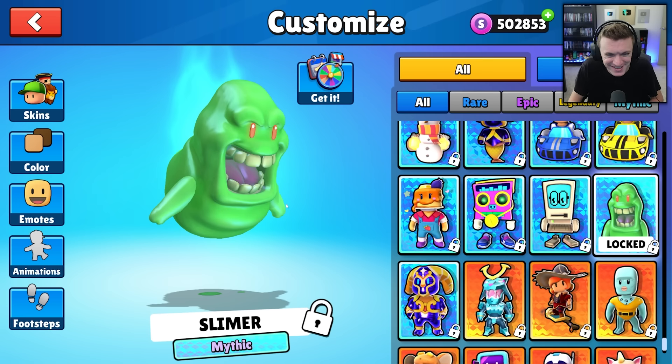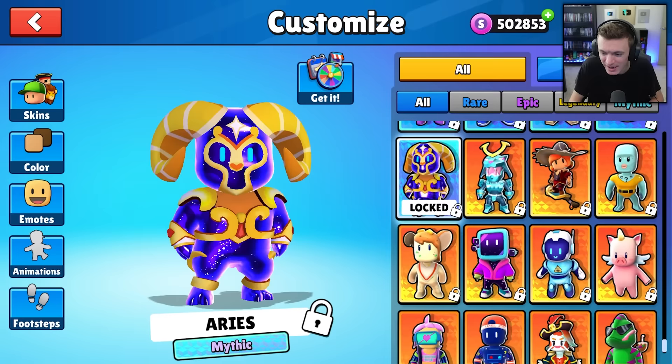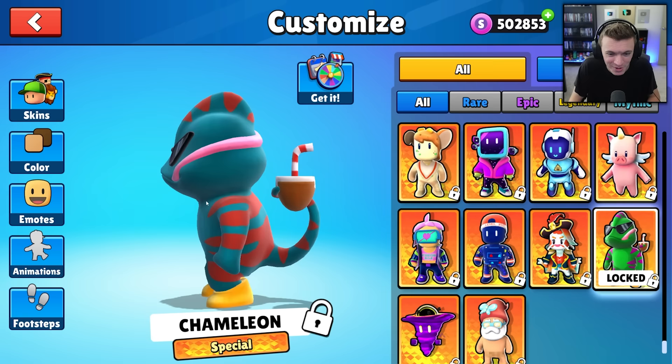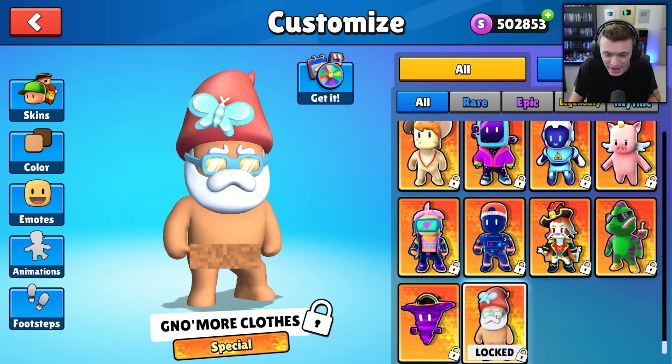For specials, we have Chameleon — oh, it changes color, that's so sick! I didn't even notice it's holding a little cup with a straw, and its tongue is wrapping around its head while it changes colors. Then we have Black Hole, which reminds me of the Twister skin but instead of just being a tornado it's got a black hole on top.